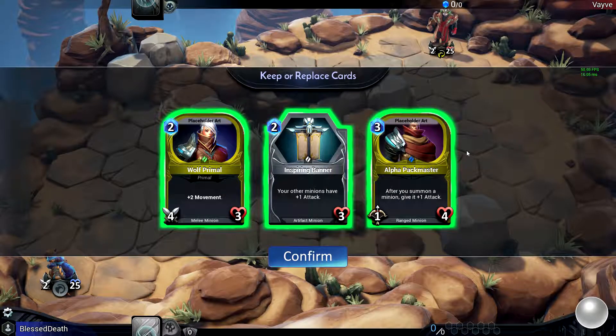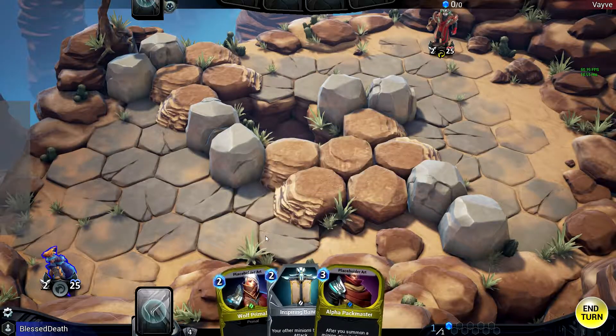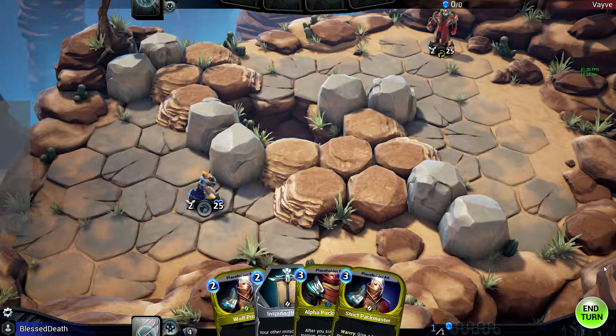I get a really good start — Alpha Pack Master is a really good card to get in the early game. Inspiring Band is also great, Wolf Primal is an awesome card too.